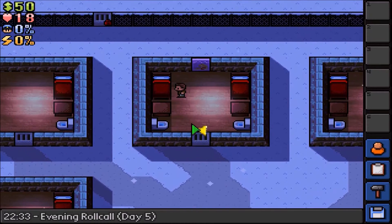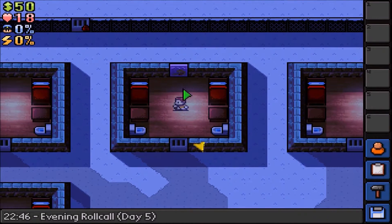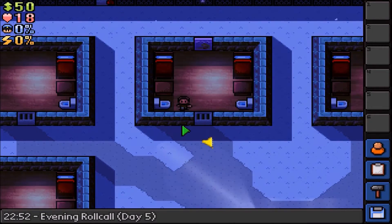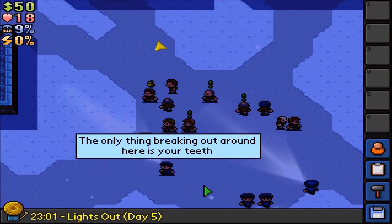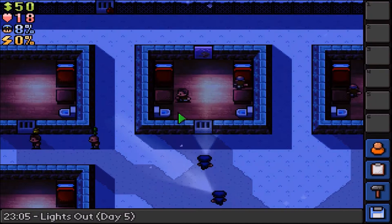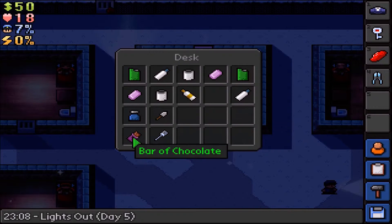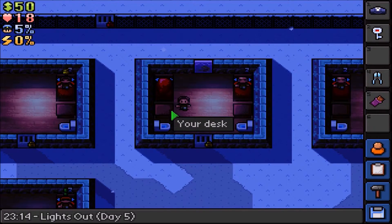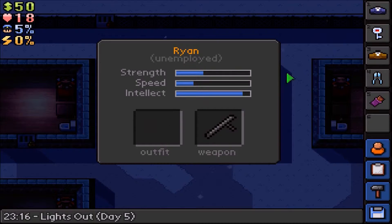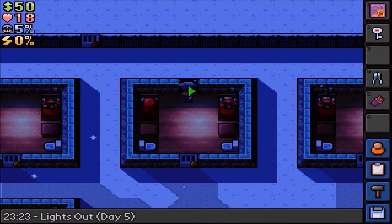So if we just wait now - wait for our cellmate to go to sleep as well and then we'll make a move for it. Lights out now. So if we get this, this, this, this, this and this - put the bed dummy there. Swap outfits. Put this back in here. Let's go.